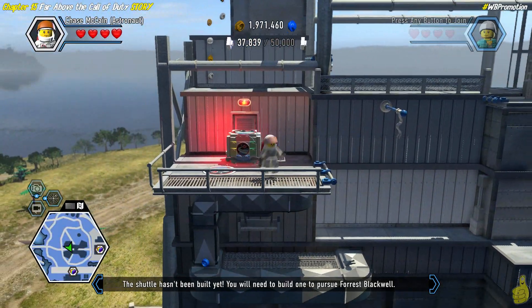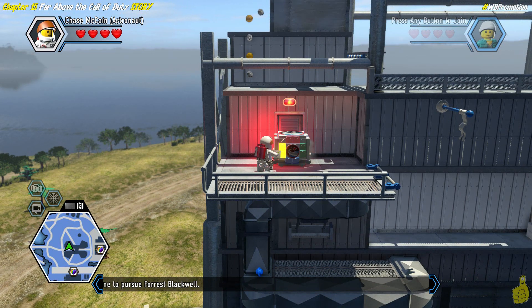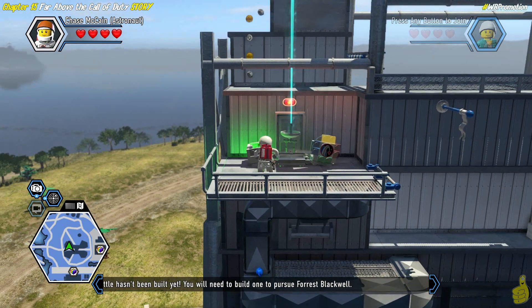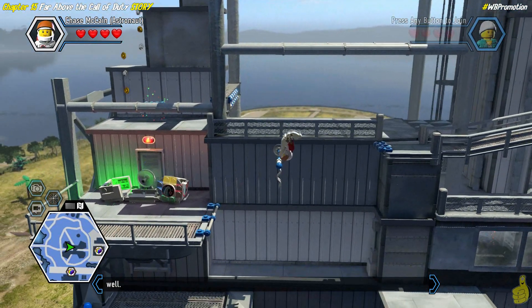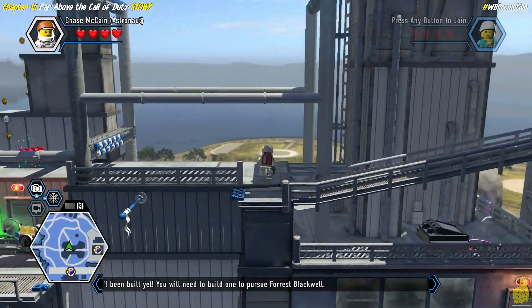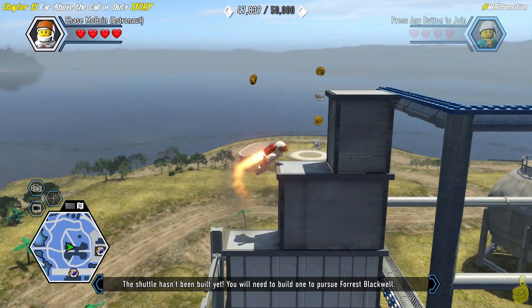We switch over to our astronaut because he's got the jetpack, and we can jet pack across these gaps. There's a twirly pole, but before moving along we want to use this spice crate — you've got to match up the colors. I promised I'd mess one up at some point, and I struck out twice. Third time's a charm — the rule of three applies to my gameplay apparently. Now we shoot the moon, and it drops down a brick, so use the twirly pole to get up to the next ledge.